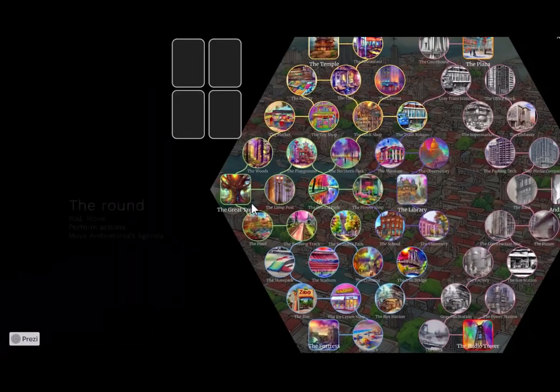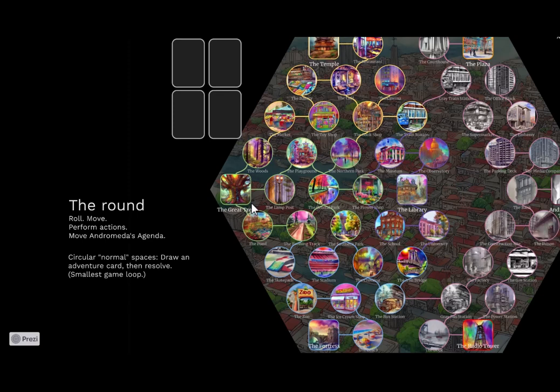The actual gameplay: the round is pretty basic. You roll, you move, you perform actions, and then you have something called Andromeda's agenda that advances each round. When you move on the normal round spaces — the circular spaces — you draw a card and resolve it; that's the smallest game loop. You then move towards the square spaces where you can take special actions, usually things like training to improve your skills, learning new imagination powers, or finding items. That's a more strategic loop in the game.